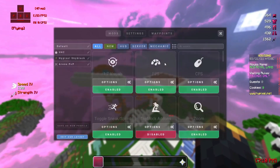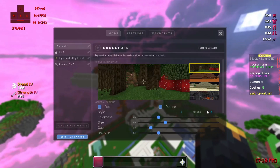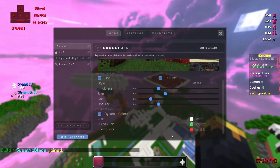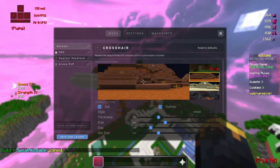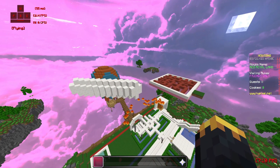Another improvement is to the crosshair mod. There is now a third crosshair option — previously there was a cross and a circle, and now there's an arrow. This is very useful for bridgers, god bridgers, and moonwalkers. You can also add a dot if you want. It's good for bridging.